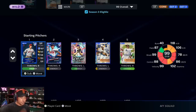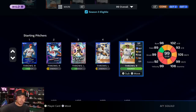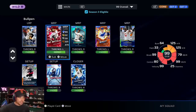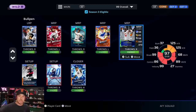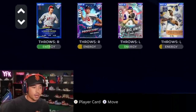For the rotation, it doesn't really matter since we have the two-way glitch for Shohei and John Donaldson, but it's Shohei, Greg Maddox, Randy Johnson, John Donaldson — and I would probably replace Hilton Smith with Justin Verlander if I were you guys. For the bullpen, what I feel is the best right now: Goose Gossage, Chapman, Camillo Doval, Aaron Loup, Felix Batista, Patrick Corbin, Kenley Jansen, and Mariano Rivera. I wouldn't change anything about this bullpen — this is the best Season 3 bullpen in my opinion.